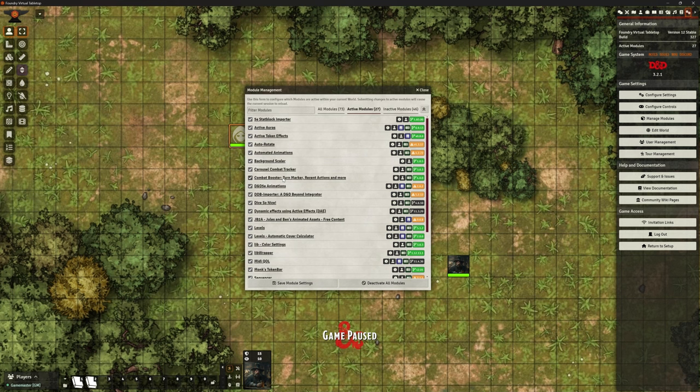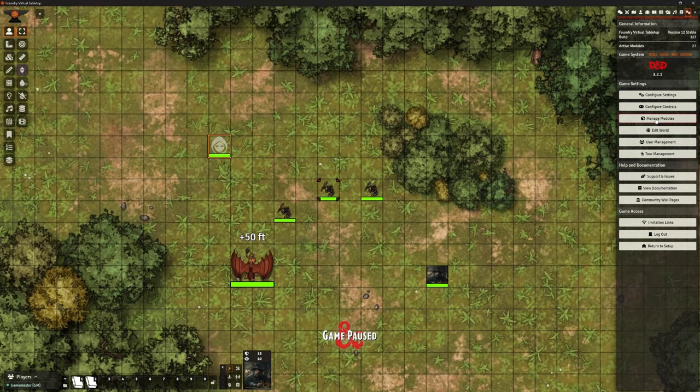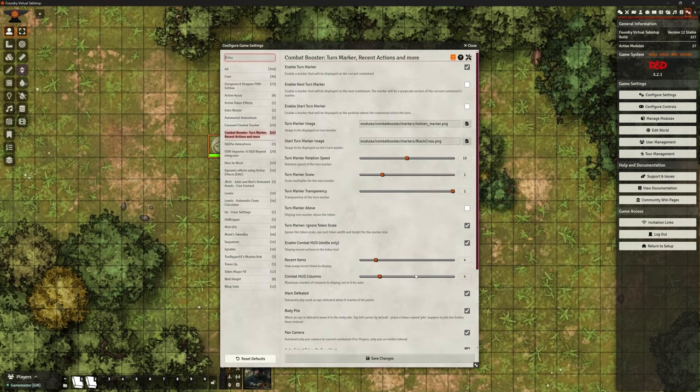I've got my module list because this is where we've been playing with lots of different things — combat and stuff — in version 12. We're going to be mostly looking at Combat Booster, but I will try to point out exactly what Combat Booster is showing for us. So it's not doing this bit down at the bottom — that's something else, we're not going to worry about that. Let's start off by looking at the configuration settings for Combat Booster, which gives us a good idea of what it's going to do.